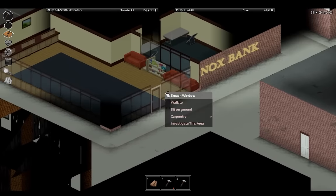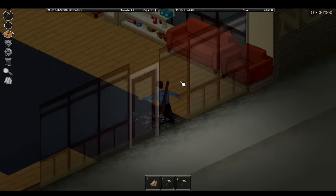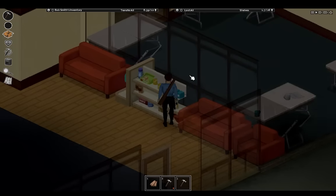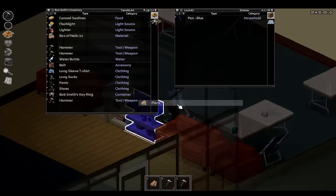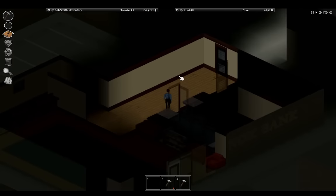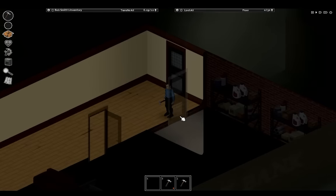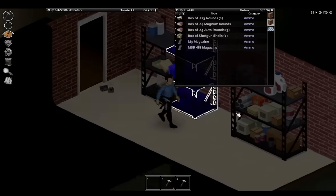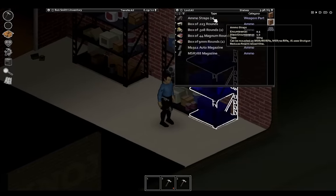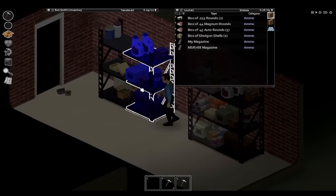I then saw a Knox Bank building and decided to break in. Even though I'm using the regular apocalypse preset, there are really few zombies here, so I figure it's part of the map. I made my way into the back of the Knox Bank building where I saw multiple locked doors, but one of them actually seemed to have loot behind it. I decided to just hit it with my hammer until it broke. In here, there was an absolute stash of ammunition — no weapons, but there were some modifications and quite a few magazines too. I would definitely be coming back here later.